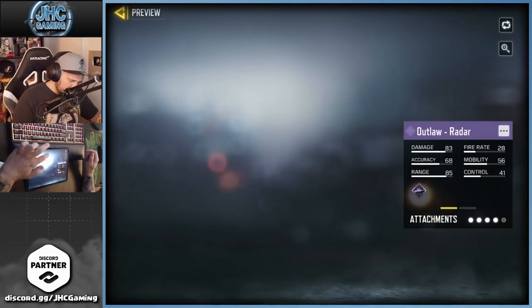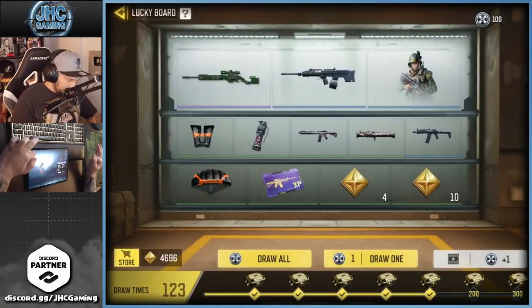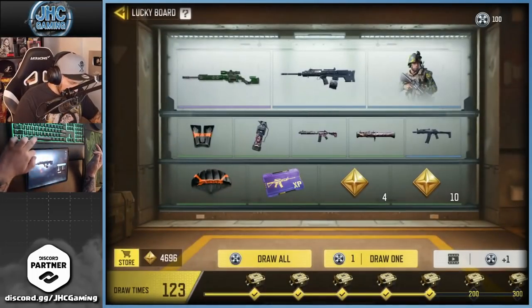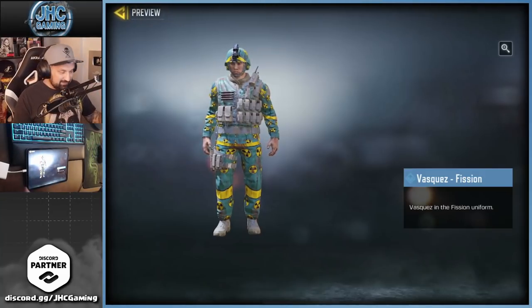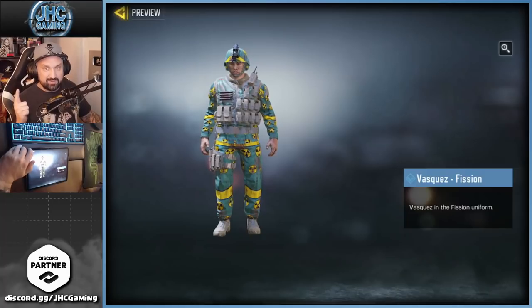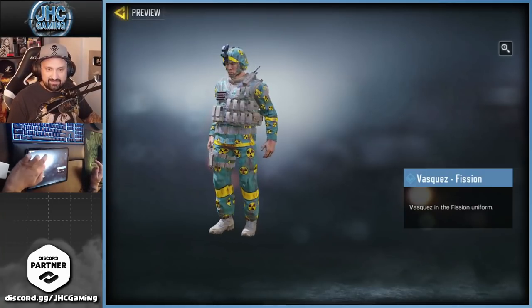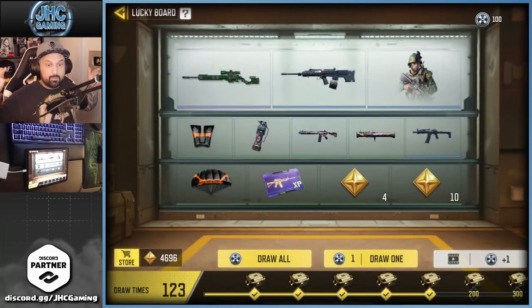The outlaw — radar is not my favorite skin at all. UL 736 Labyrinth is not super great either. But yeah, I'm excited for the soldier this season. I want that soldier — if we get it on the first day I will use it a lot this season, because I like Vasquez, I like the helmet, and it's a great skin. Are you ready? 100 spins coming up right now.